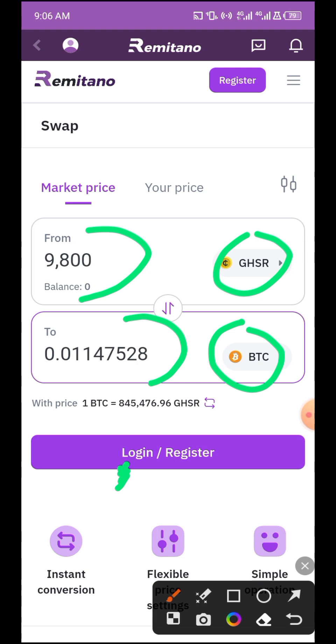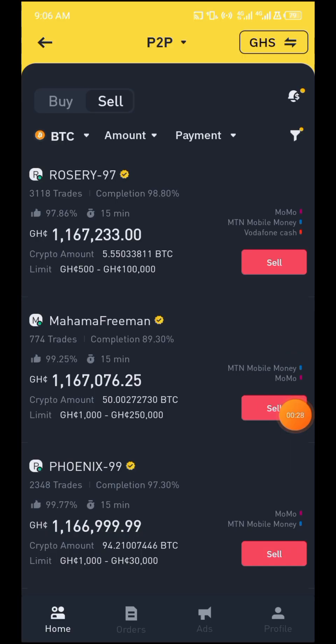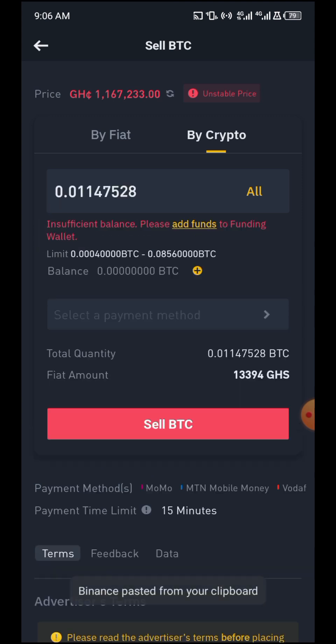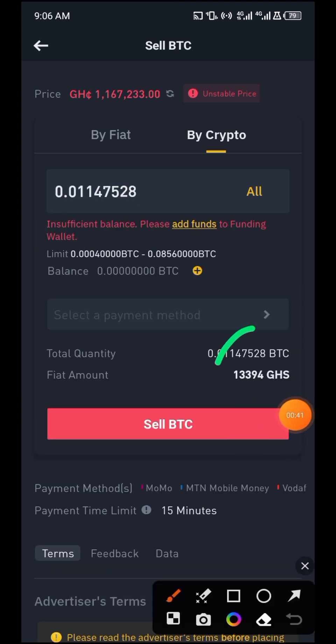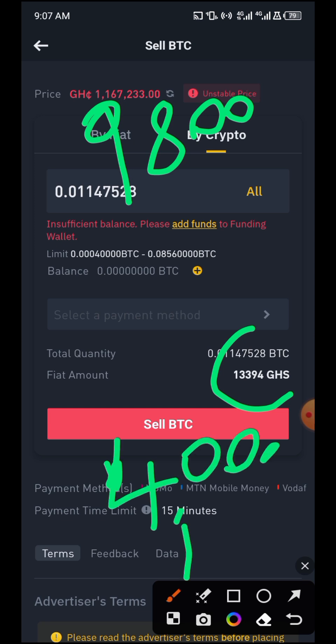We're engaging in crypto arbitrage. Here on the Binance P2P segment, we've selected our Bitcoin. All we have to do is sell the BTC and input the quantity we want to sell. Once sold, we're going to receive 13,394 Ghana cedis worth of Bitcoin. We started with 9,800 Ghana cedis and now we're receiving 13,394 Ghana cedis.